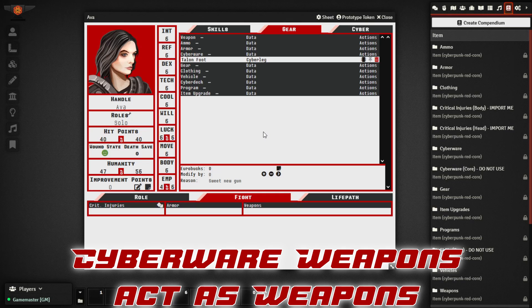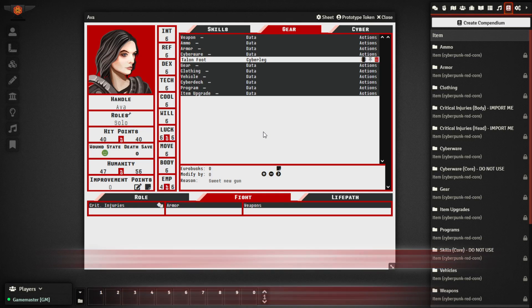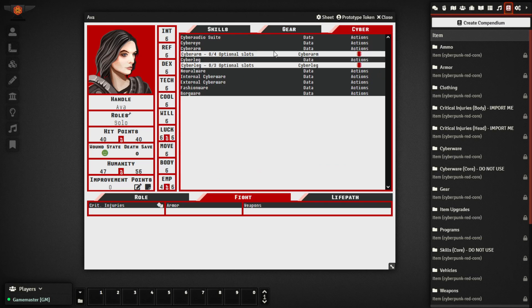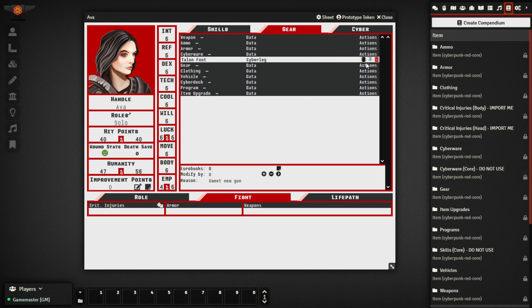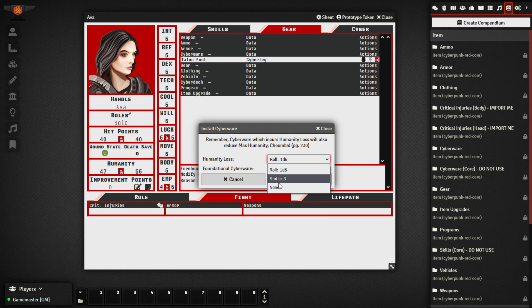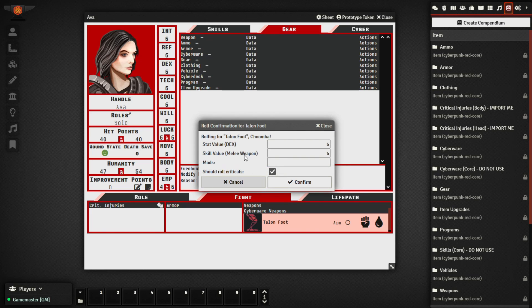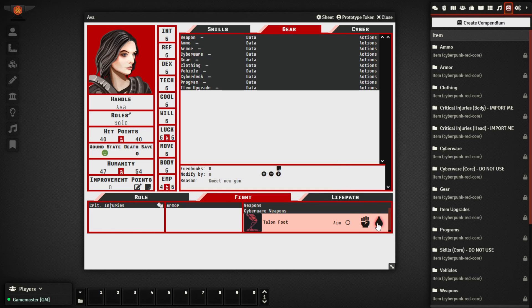First up, cyberware items that act as weapons can now be configured as such and can be used in the fight tab of the character sheet. So say for example, I've got this character that has a talon foot that they're installing onto a pre-existing cyber leg. Once installed, you can see here on the fight tab under cyberware weapons we actually have the ability to use this weapon — we can roll the attack using the melee weapon skill, and we can also roll damage for the talon foot weapon.